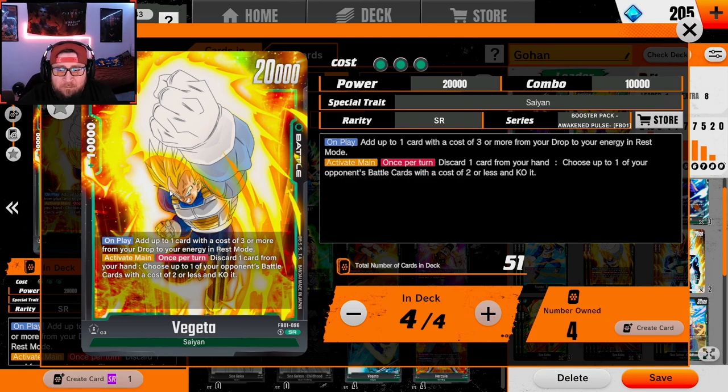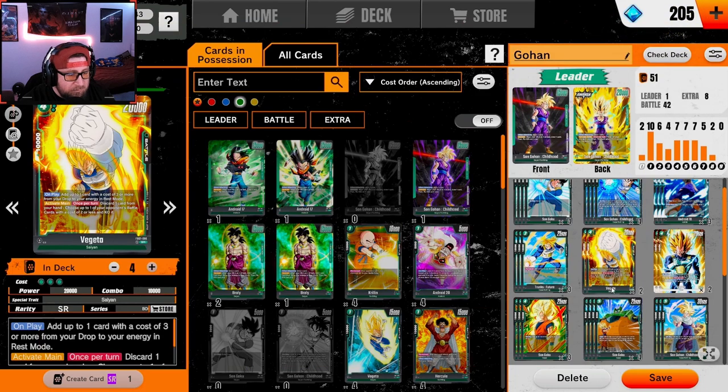We got the best four-drop in green — that is Vegeta here. On play this is one of our rampers. We're going to add a card from our drop with three or more cost to our energy in rest mode. Once per turn we can discard a card and get rid of pesky two-drops. It's only 20k power which kind of sucks, but we're really just using him to ramp up, and the 10k combo power is really good too.